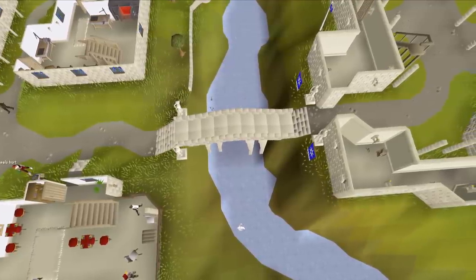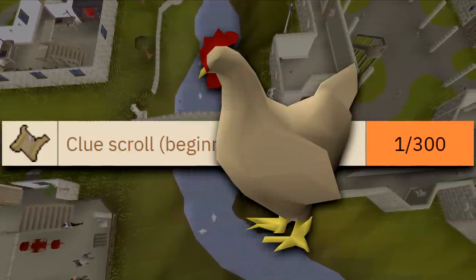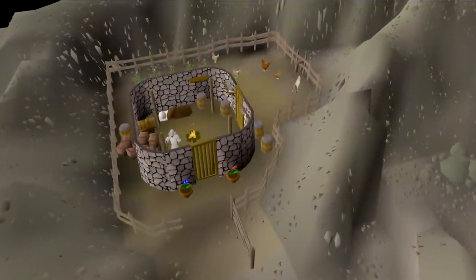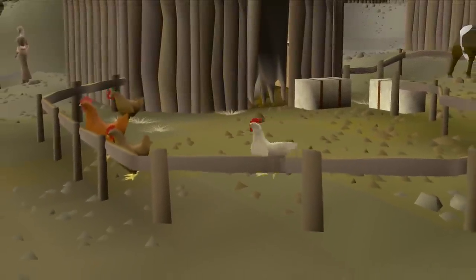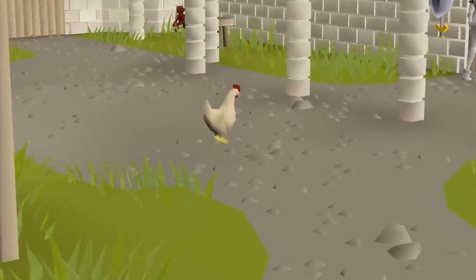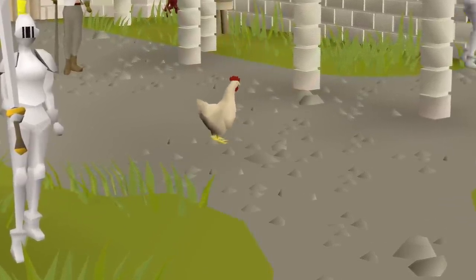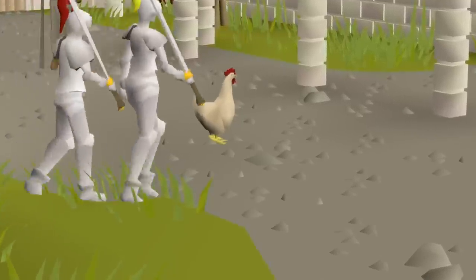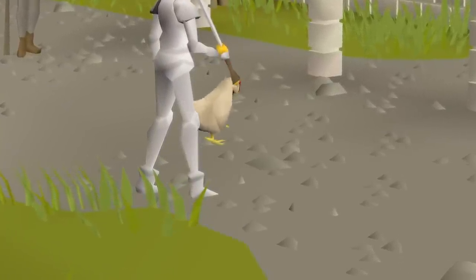The worst way in the game of receiving the beginner clue scroll is a 1 in 300 drop rate from chickens. There are actually a lot of different areas to kill chickens, but we're going to use the absolute worst of them all — which is in Falador at the White Knight Castle, which only has one singular spawn of a chicken. So most of this is just going to be killing it and waiting for respawn. Let's see how long this actually takes.